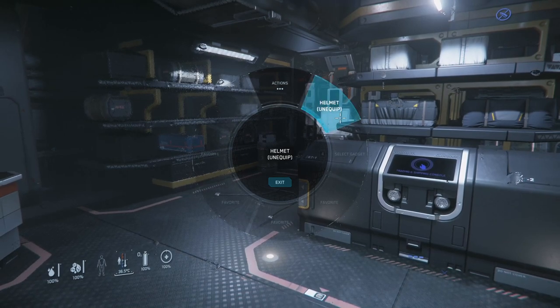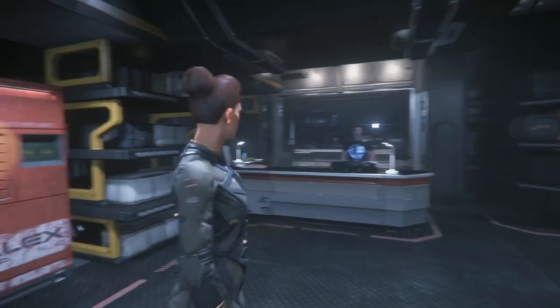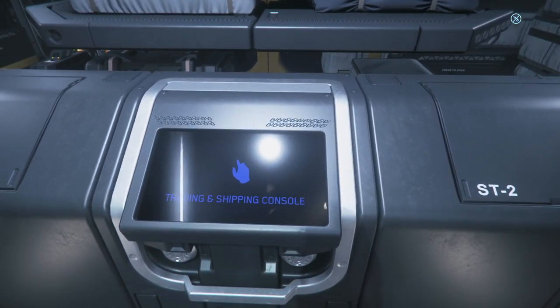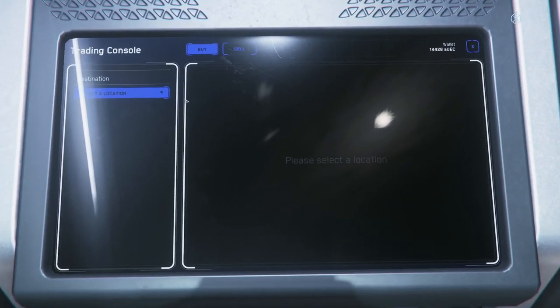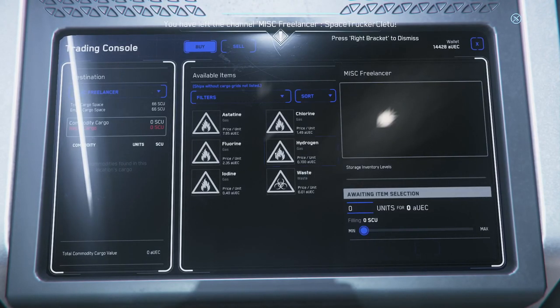Turn off the helmet for a second. Let's see what's available. Let's go to the buy section. There we go - that's our ship. So this is what we can buy. Hydrogen - that's not a lot available, so we don't do that.